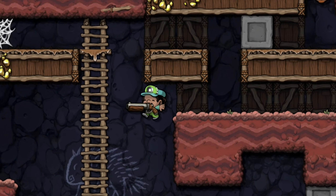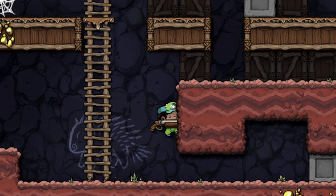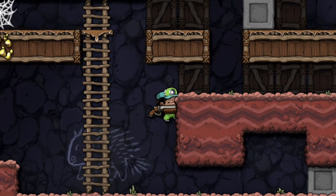Shotgun jumping from Spelunky 1 is back. If you jump at the same time as you shoot a shotgun, you'll jump one block higher than normal.